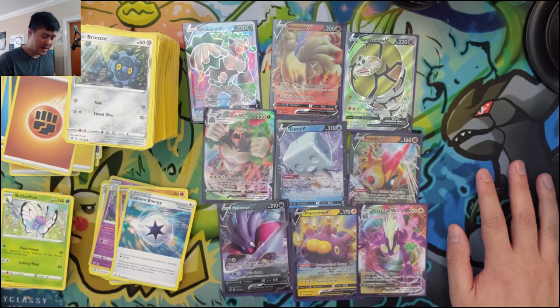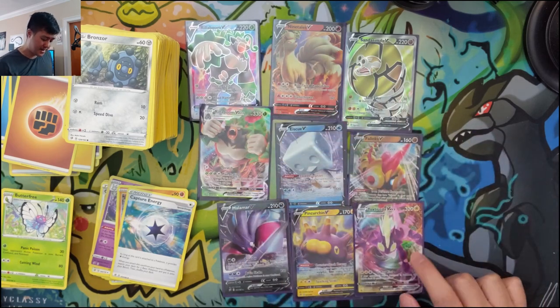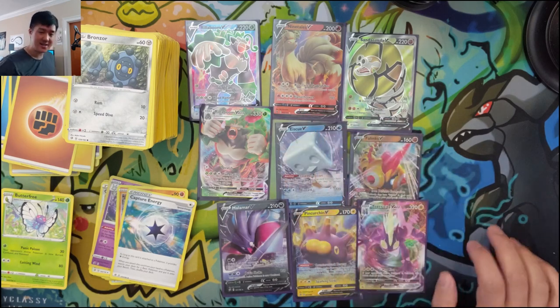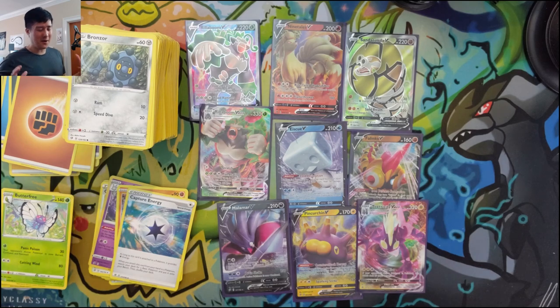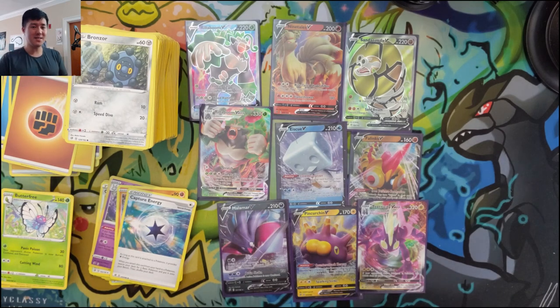We got a lot of the cards we were looking for — the Rillaboom VMAX, the Toxtricity VMAX — and I'm curious to try something with Pincurchin and Ninetales. But missing that secret rare does hurt. Thank you guys for watching, thanks for all the support on the channel, we're getting really close to 1,000 subs. We'll be giving away an ETB next week — check out Monday's video for details. Live box opening tomorrow, Friday at 7 PM EST. I'm MoanaTurtle and I'll catch you guys next time.